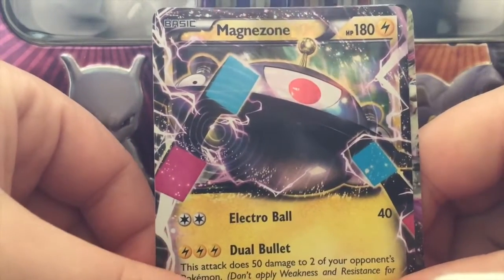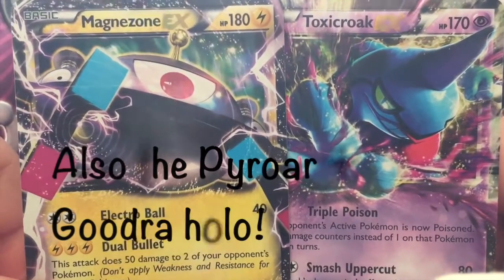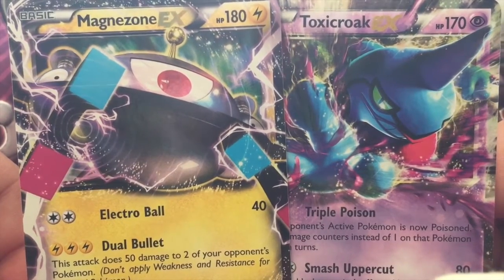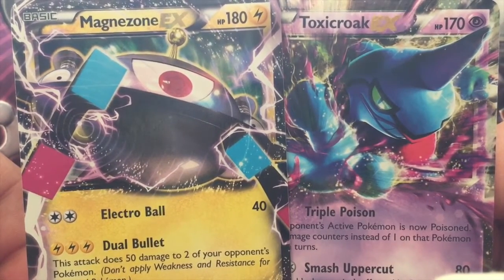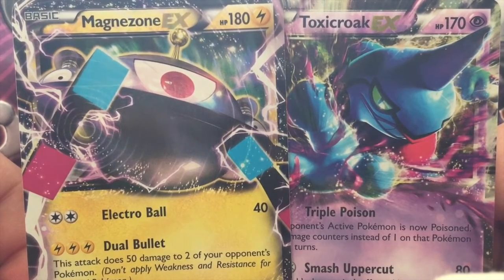So guys, to summarize my pulls: we got a Magnezone EX and a Toxicroak EX — much better pulls in this second half of the opening than the first half. Thanks guys so much for watching. If you're new to my channel, please subscribe, feel free to like this video, and stay tuned for another video.